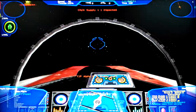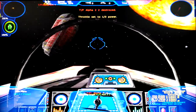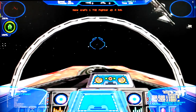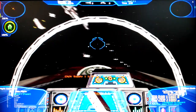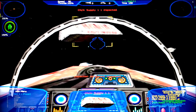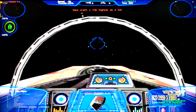I got two TIE fighters closing on my position. Switching to O-key for nearest objective. Spare parts. C8 slash A, supply one, has been inspected.